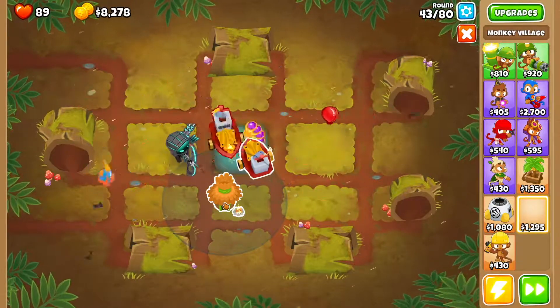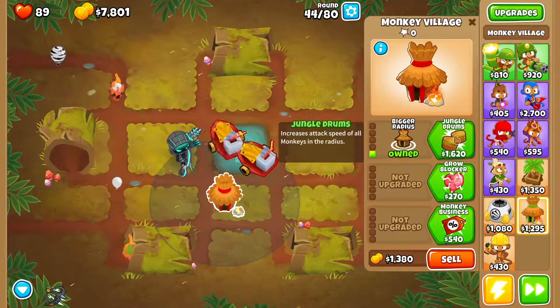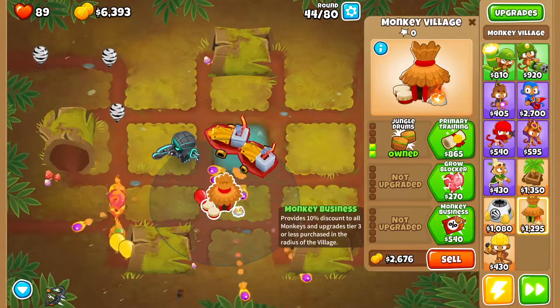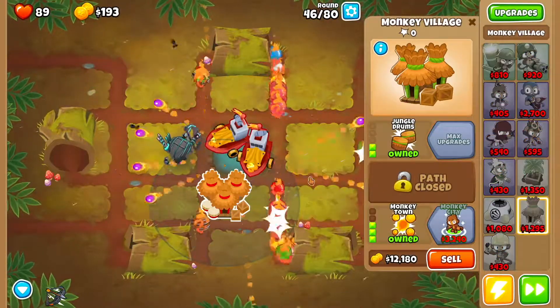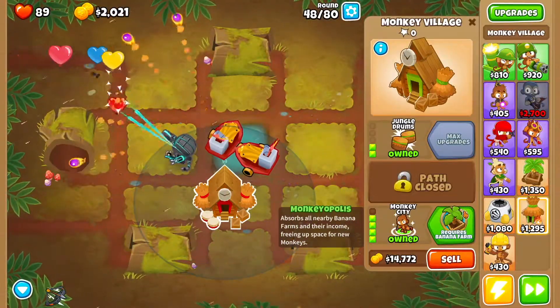Then we're going to drop a Monkey Village right over here. We're going to go Bigger Radius, Jungle Drums, then Monkey Business, Monkey Commerce, and then Monkey Town, and finally Monkey City.